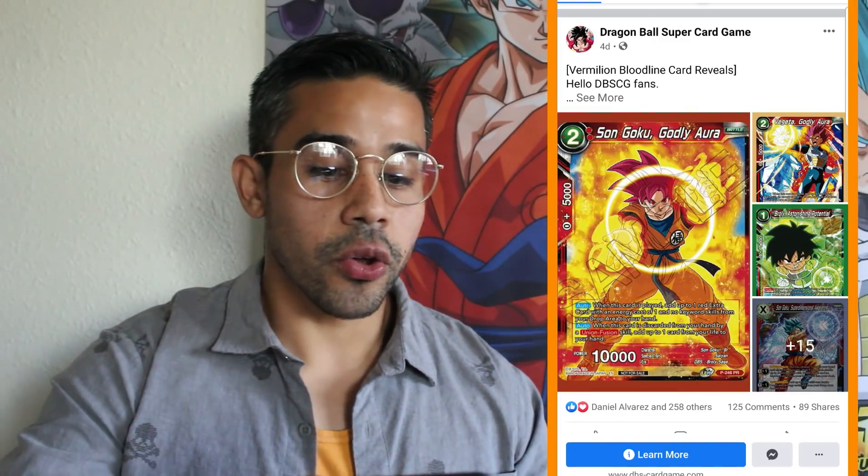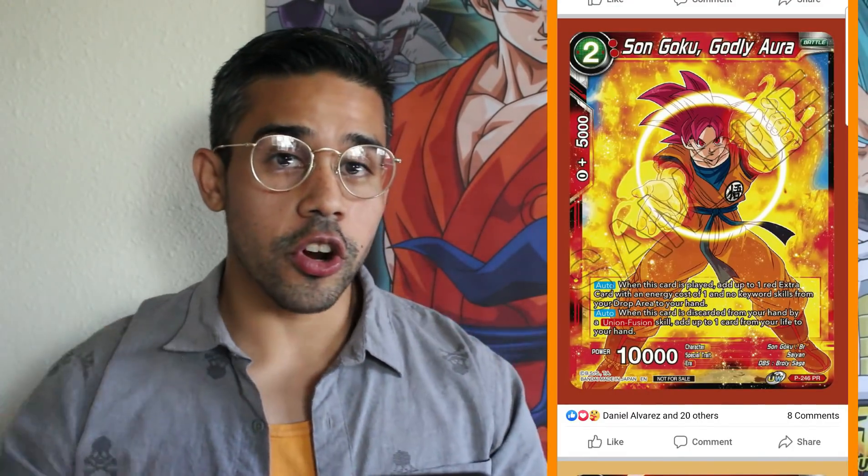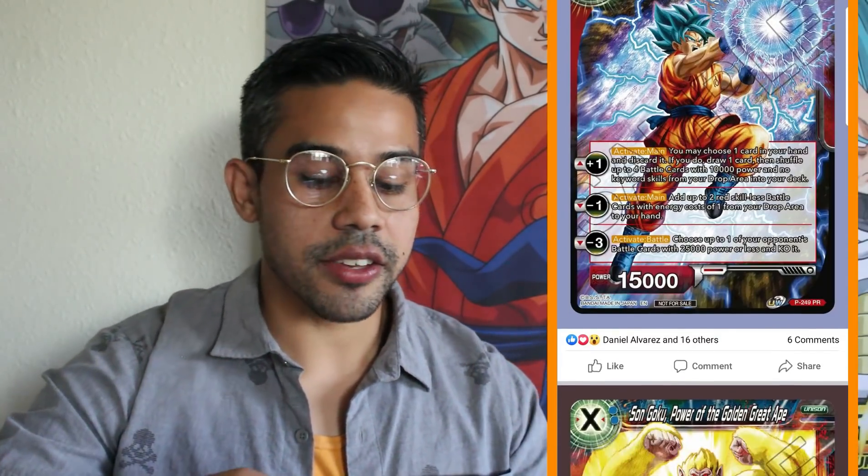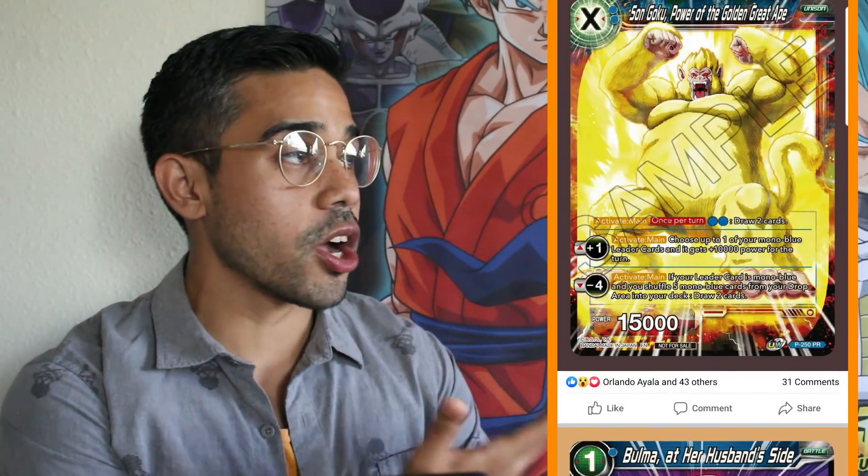Let's talk about the tournament pack cards and some of the promotional cards you're going to get in set 11. Every single deck is getting some support in these tournament packs. We got Son Goku, awesome for the Gogeta deck and Union Fusion Self Awakening. We got Vegeta Godly, awesome for searching for Gogetas and using the Union ability. Then we got the one drop Broly for you Broly players hyped for the Red Broly swap engine. Then we got a Son Goku unison for Red decks and specifically the Vanilla Union decks, and Son Goku Power of the Golden Great Ape — a very powerful unison especially for the new Ramp Vegeta deck.